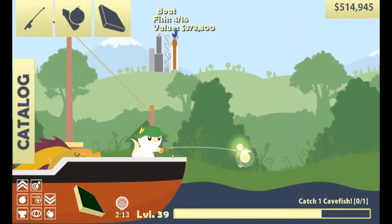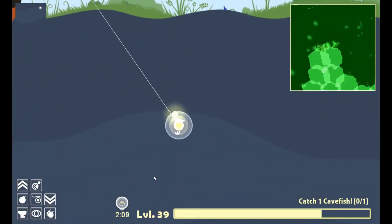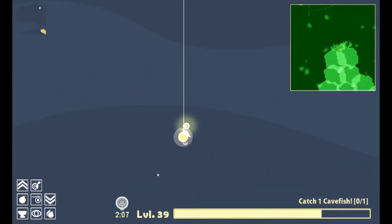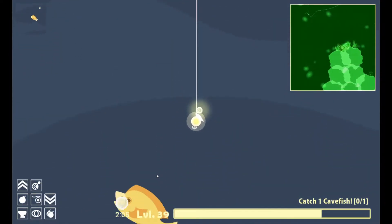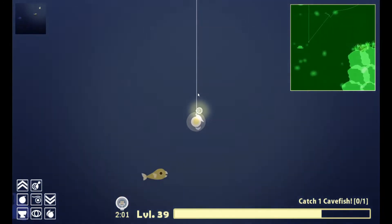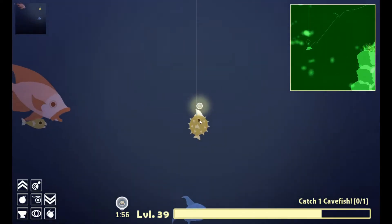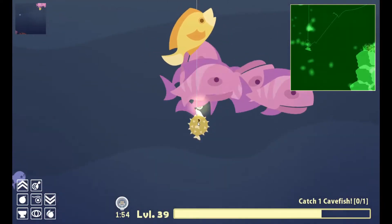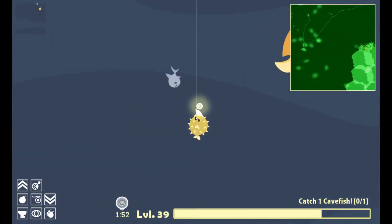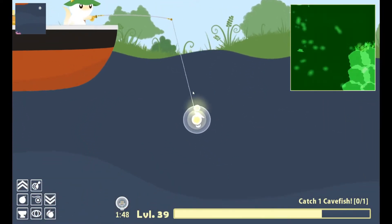We got the Tic Tic and now we need the Cave Fish, so we're going to need to look in the caves. I think while we were exploring the caves, I thought I saw them, so I think they're over here. Oh, there's a hat. Wait, is this the hat? It's a cuttlefish. You want to be poked? I think that might be the hat.